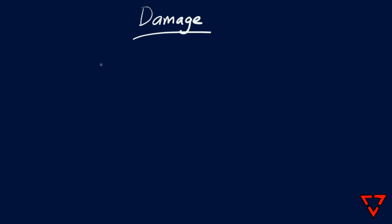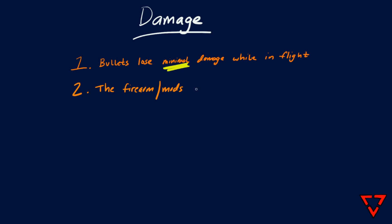A few more things about damage to cover without going into super in-depth specifics. Tarkov does simulate the flight of the bullet in a mostly realistic way — the longer the bullet's in the air, the more damage is reduced, but it's extremely minor and in most cases doesn't have a noticeable effect, so just ignore it. The firearm is not relevant in any way to the damage of a single bullet. Modifying a gun does not increase or decrease the resulting damage of the fired bullet, including adding a longer barrel to increase muzzle velocity — it simply doesn't have an effect. The only relevant factor regarding firearms in this case is their rate of fire, which I'll get to later.